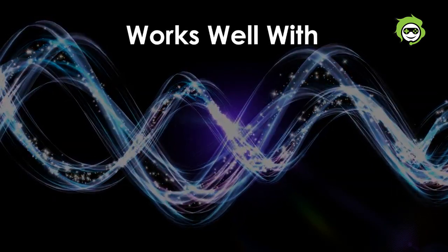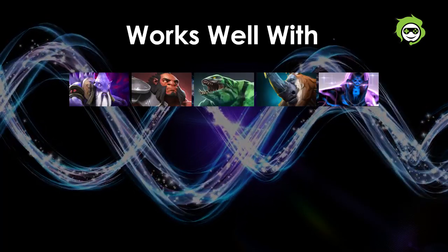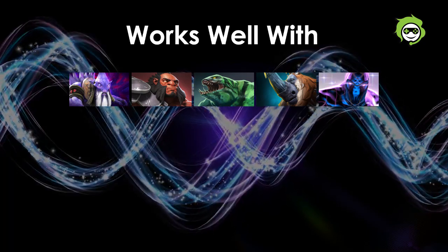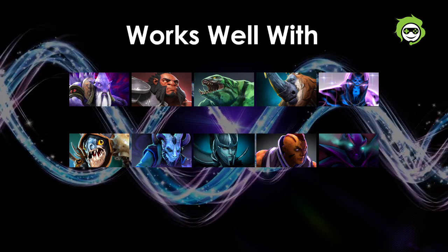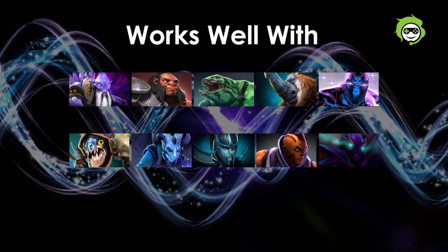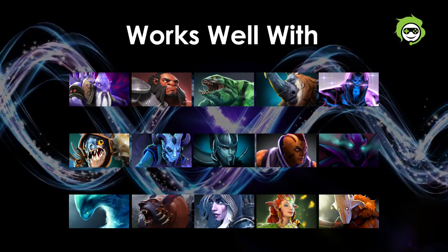Earthshaker works well with heroes who can clump up enemies for him to land his Echo Slam, like Dark Seer, Axe, Tidehunter, Magnus, and Enigma. He also works well with heroes who can benefit from his disables and fight without being hindered by his Fissure blocks, like Slark, Riki, Phantom Assassin, Anti-Mage, and Spectre. He also works well with heroes who have high damage output but not many disables, which Earthshaker can provide, like Morphling, Ursa, Drow Ranger, Enchantress, and Juggernaut.